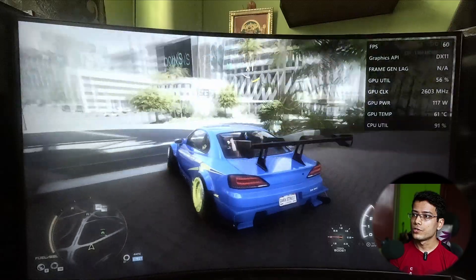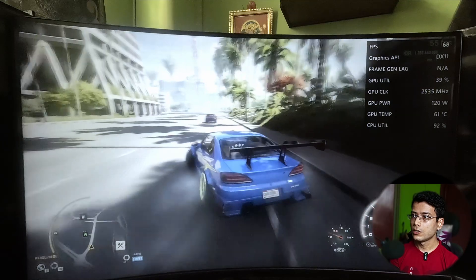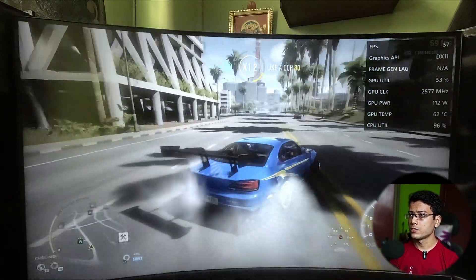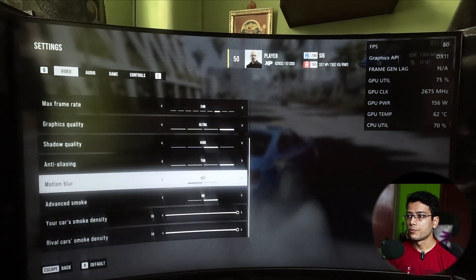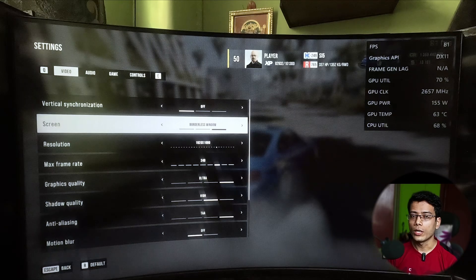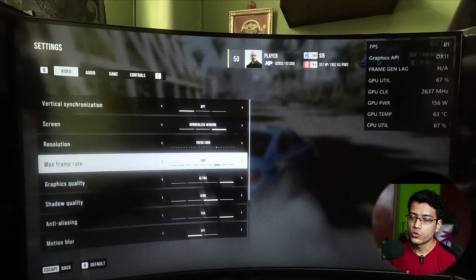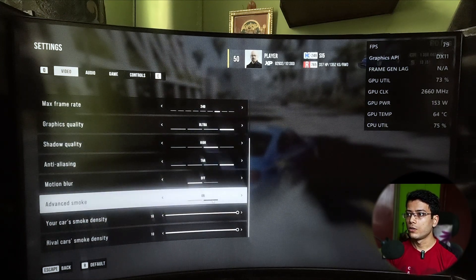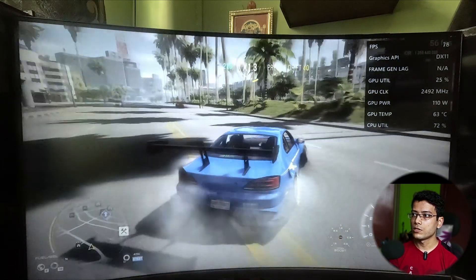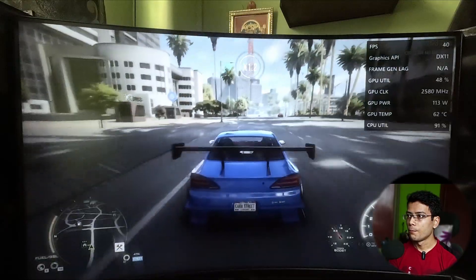We're in the city now — a heavy region with lots of shadows — and FPS is around 74-75. Everything is set to high graphics settings. You can see advanced motion blur set to full screen, but I'm using borderless window so I can switch between windows quickly. I'm running full HD with frame rate capped at 240 — limit your frame rate to your monitor refresh rate to avoid needing V-sync, which should be turned off. Everything is set to ultra.